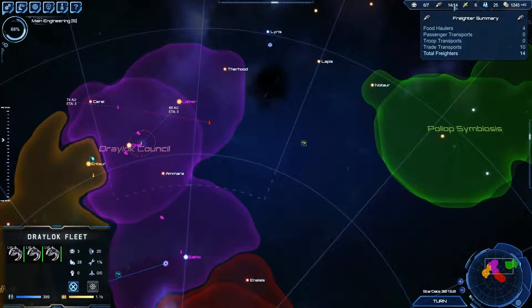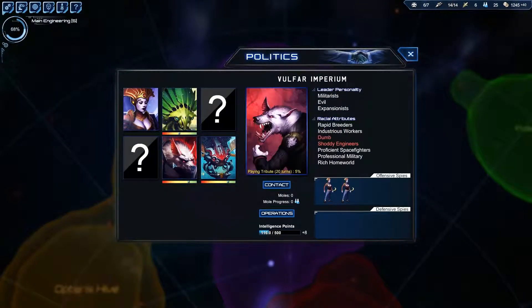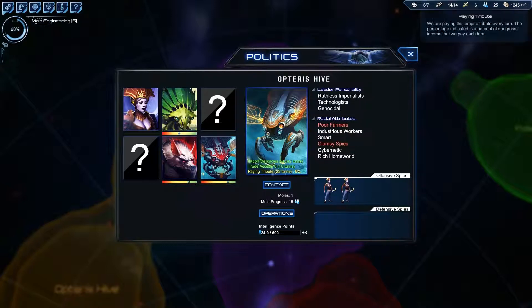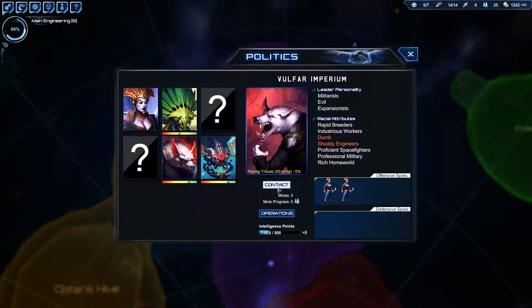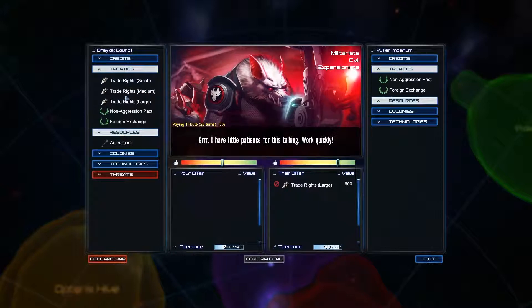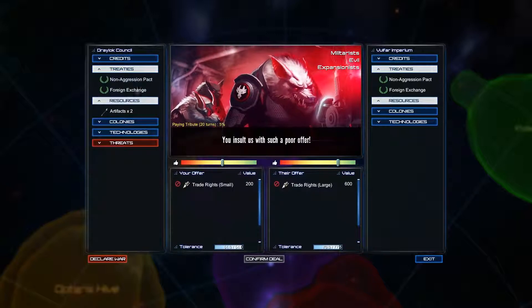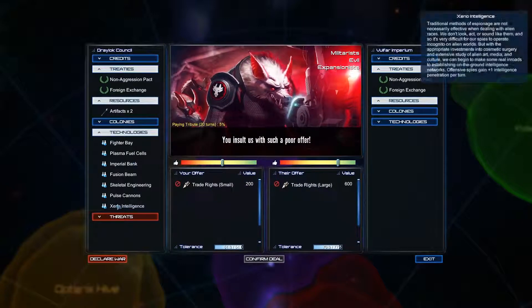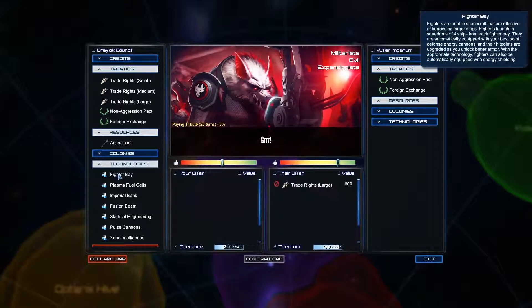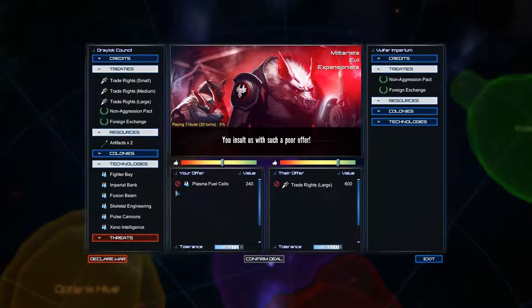Trade — we have trade there, nothing with the Volfar, and trade there. Six. I think we were letting our tolerance tick down a little bit because of poop. Now these guys value ship technology quite a bit. That's not good. Fusion beam, pulse cannons — no.